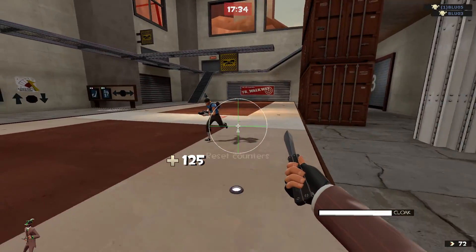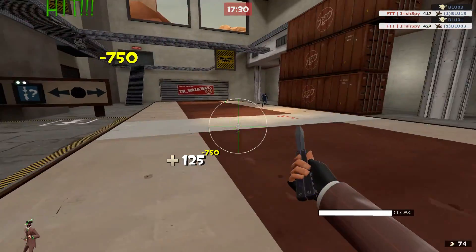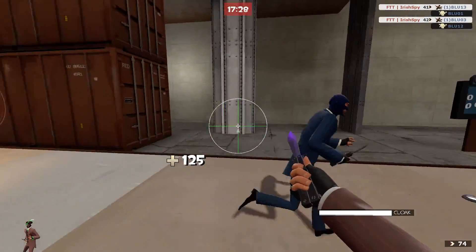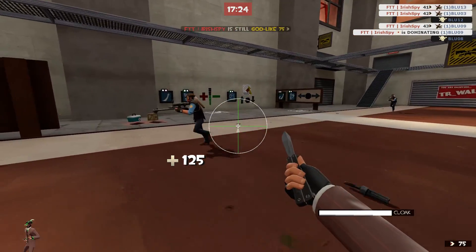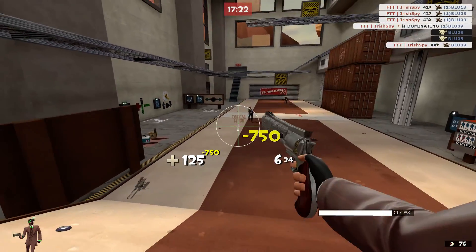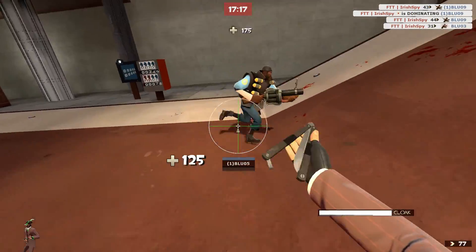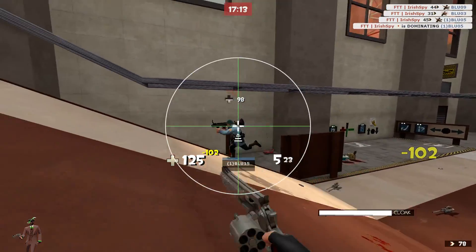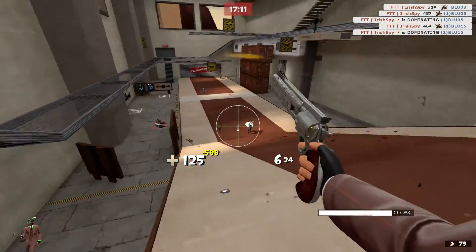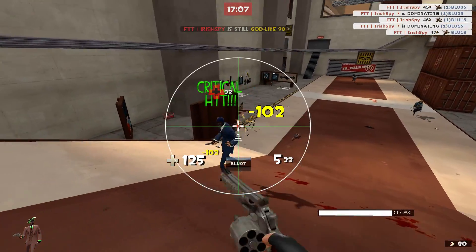Hey guys, what's up, how's it going? It's Irish Spy. I'm here, and you'll notice I have a very interesting crosshair. This is actually a crosshair that I made. Just to get things clear, the damage indicator crosshair is part of the HUD that I use, which is Sweet HUD — I did not make that. But the crosshair that you actually see, the large crosshair, is a sniper rifle inspired crosshair for use with Spy.